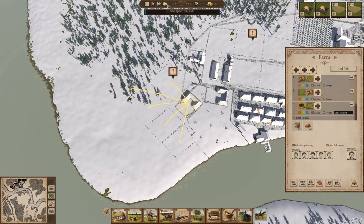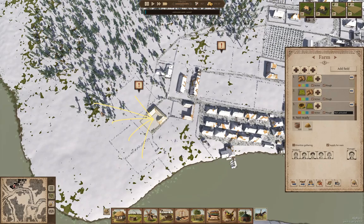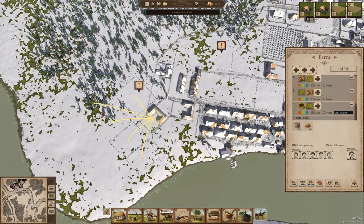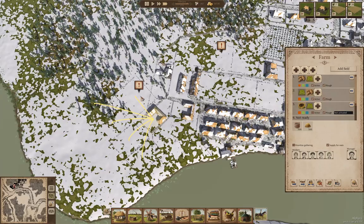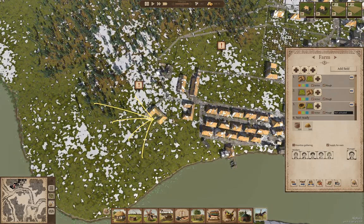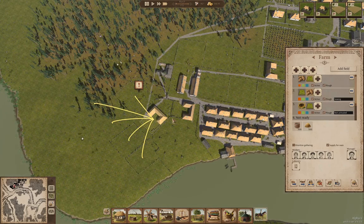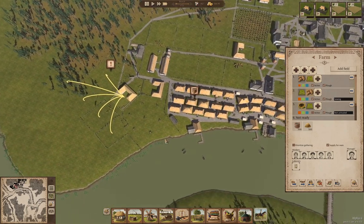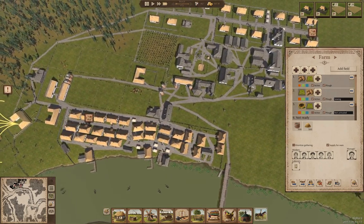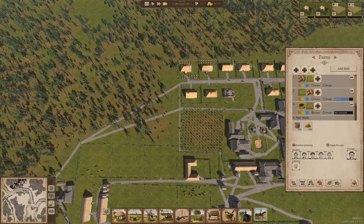But we have a couple more fields that need clearing first. So let's up the tempo here and see what we get. We're into planting season here. Our fishermen are out on the water. We're just about done building the houses here.